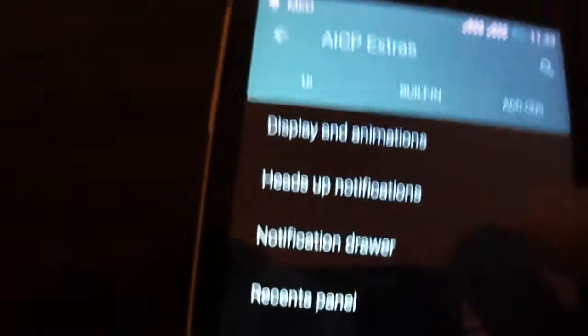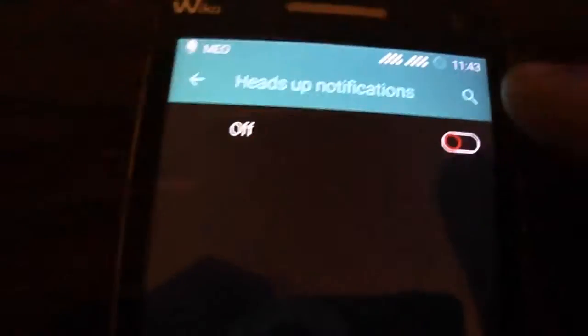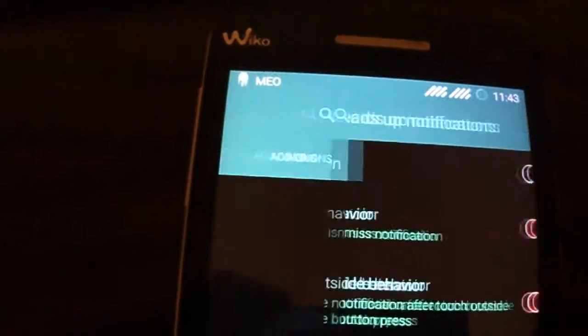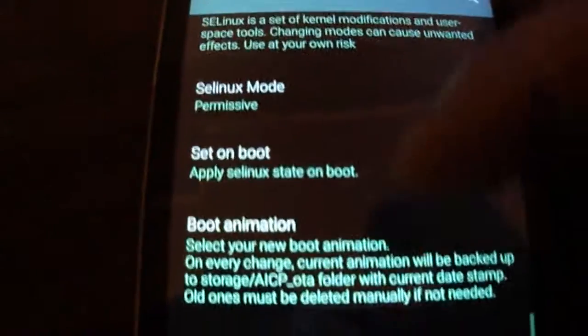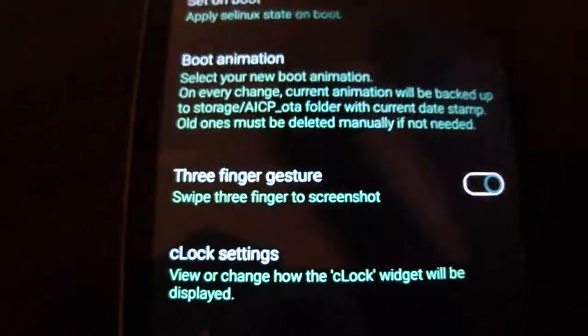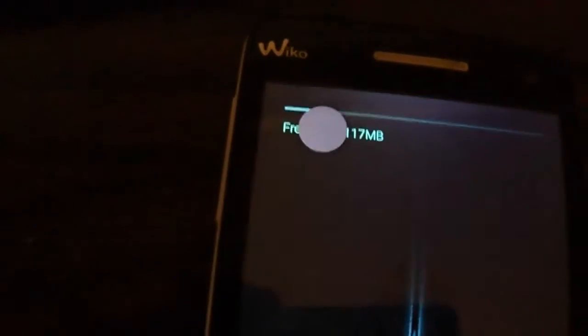OmniSwitch, heads up — you can put the heads up also, it works fine. I didn't find any bug. You have here also options like the weather in the status bar, and you have three-finger screenshot there.